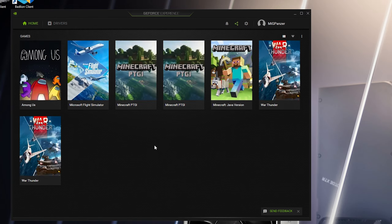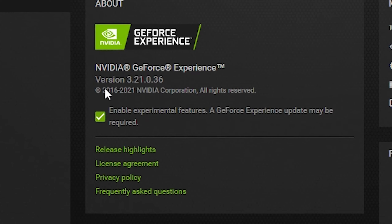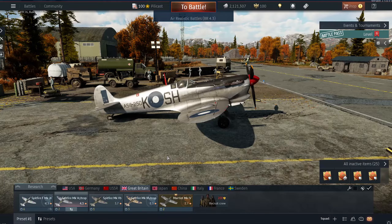After that, you're going to want to open GeForce Experience for one simple thing. Once open, all you have to do is click Settings, then check 'Enable Experimental Features.' This is what allows you to actually use these new filters. So when you open up War Thunder and open up Ansel, the new list of filters should be there ready to use.